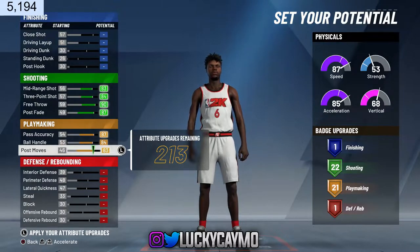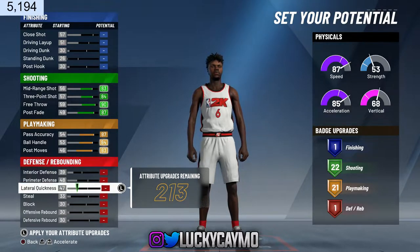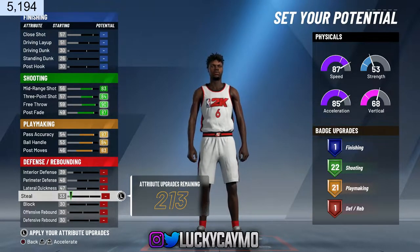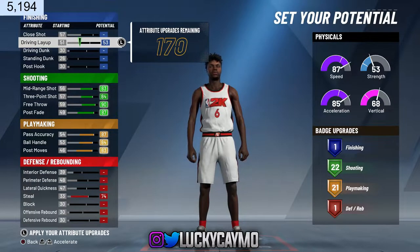Honestly, you guys don't have to go with the finishing and defense or rebounding that I did. I was just kind of experimenting because I'm not going to be playing guard. I'm just showing you guys the best build from what I've seen in the community so far. I know a lot of you guys play guard, so you guys are looking for a guard build. I'm showing you guys why I think it's the best build, and it's a lot put together.